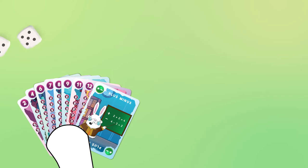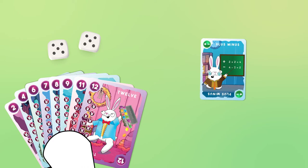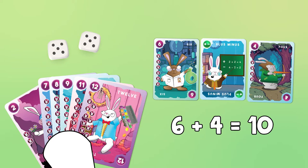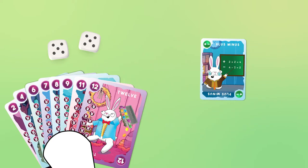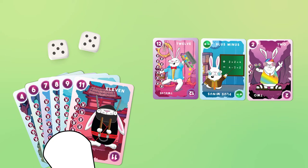Let's say you roll two dice and roll a 10, but you don't have a 10 and you don't have a 5. You can use your plus-minus card to make the number that you need. In this case, you can use 6 plus 4, which equals 10, or you can use 12 minus 2. Once you build your equation with your cards, discard all three cards into the rabbit hole.